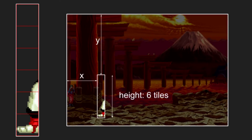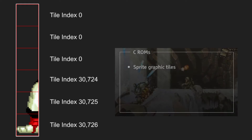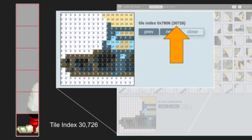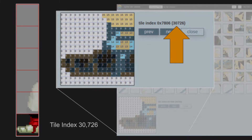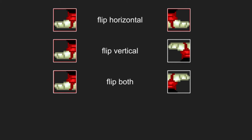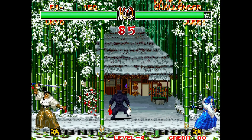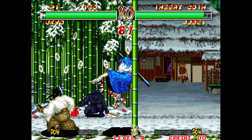When placing sprites on the screen, the game has to tell the system several things about them — such as where on the screen they should go, or which graphic tiles the sprite is made out of. This is a number that tells the system where to find the tile in the C-ROM. If we look up tile 30,726 in the tile viewer, we can see it is indeed Huomaru's foot. The game also needs to indicate which palette each tile should use. Each tile within a sprite can be flipped horizontally, vertically, or both, but they can't be rotated. Sprites can also be scaled, though I won't get into the details here.